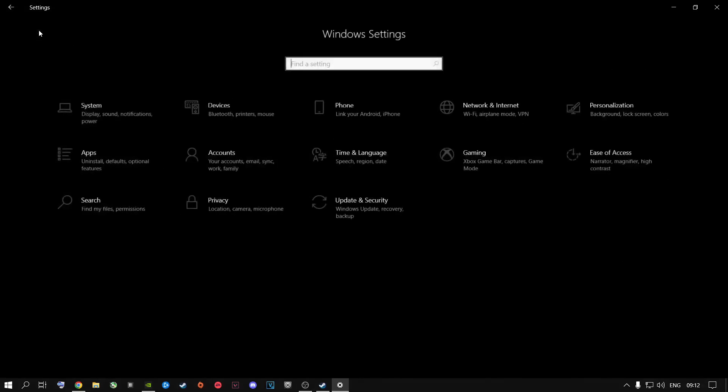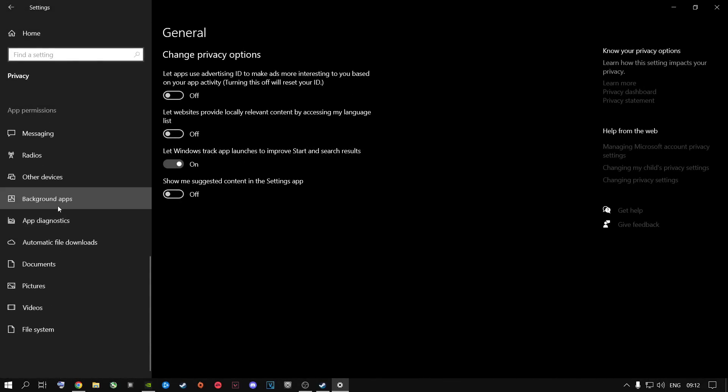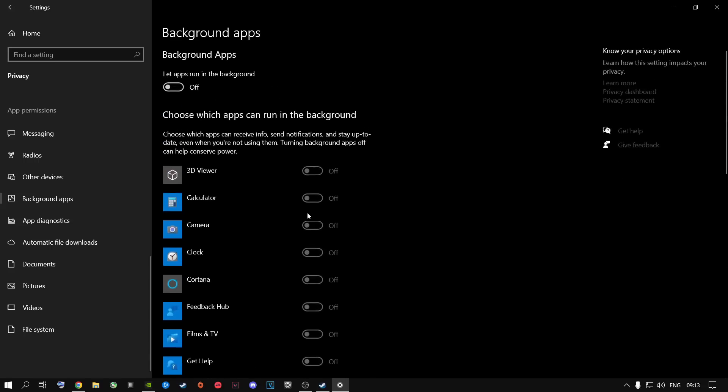Once you've done that, go to the home page, go to Privacy, and scroll all the way down to where it says Background Apps. A lot of people might have this on. If it's on, it's going to use resources like your RAM and CPU. You do not want that. I highly recommend you just turn it off — all of those apps will stop running in the background.